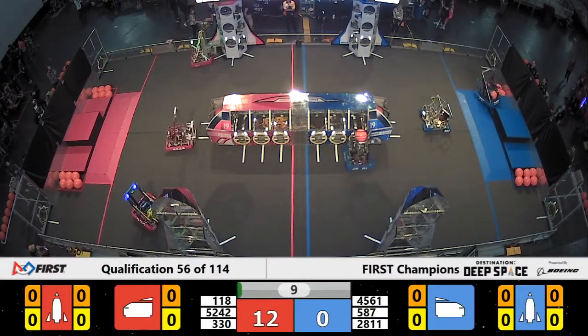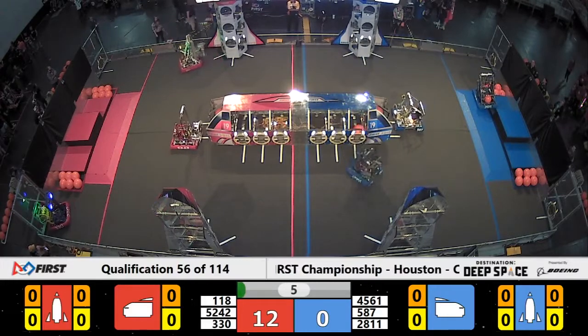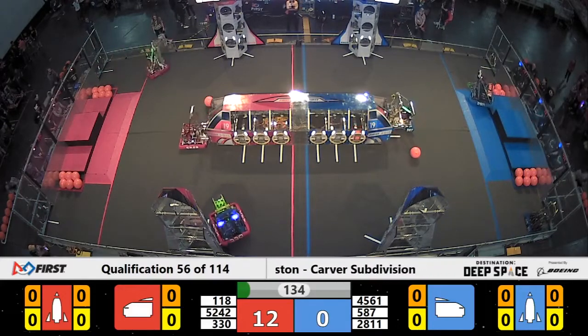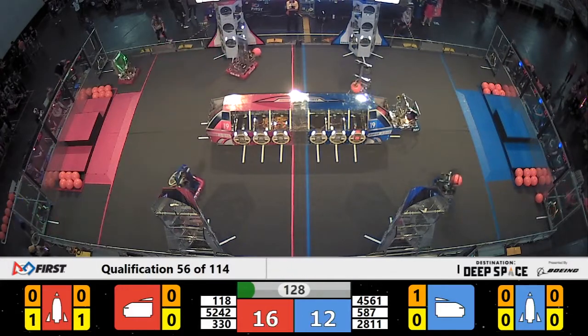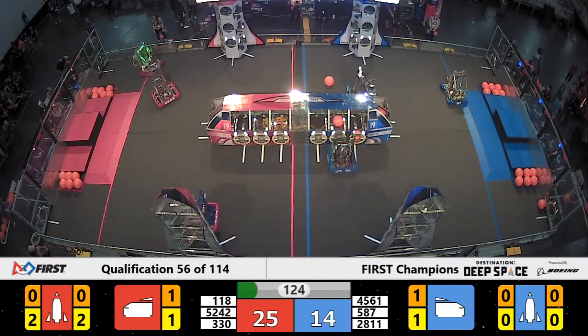330 Beach Bots quickly going over to place a hatch panel on the rocket ship. Alliance partner 118, likewise, with 5242 working on the rocket ship. Will 330 do a double hatch panel? They do not. That second hatch panel from the Beach Bots is dropping down. 118, however, is quickly back onto their rocket ship, placing a hatch panel there in the middle of their field.